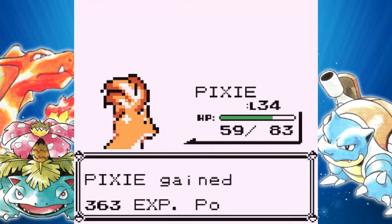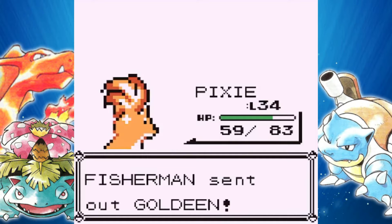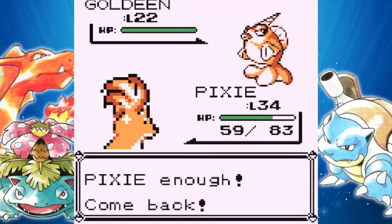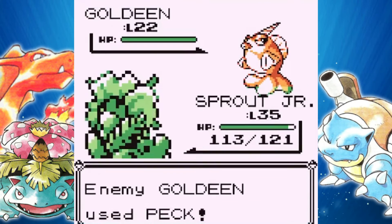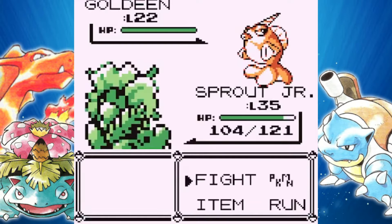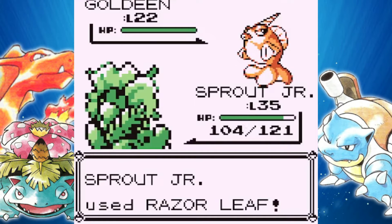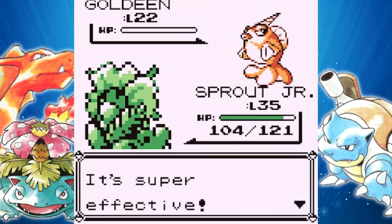Down goes the Poliwag, and last up he's got another Goldeen, so we're just going to do some more switch training. This is a great route for our boy Venusaur. And there's also a very nice item that you can get on this route, and it may or may not have something to do with my next team member. We could be getting a new Mon here in this video as well, so be on the lookout for that.